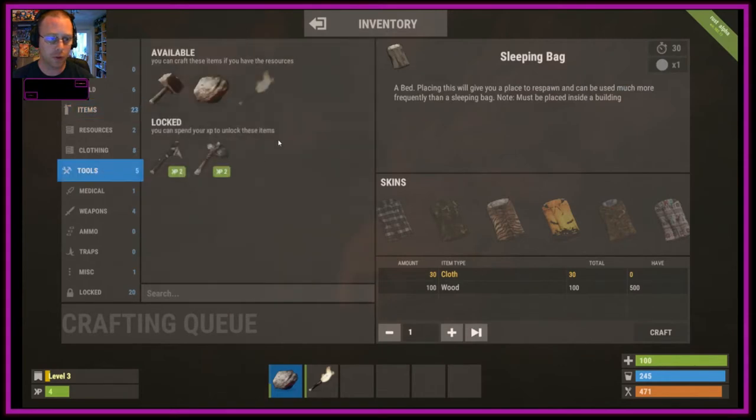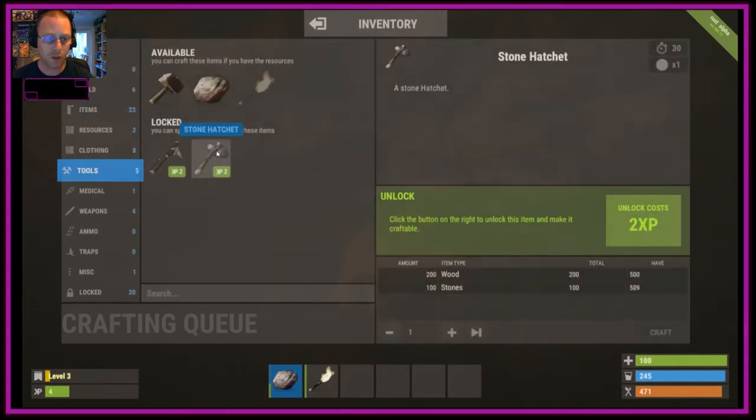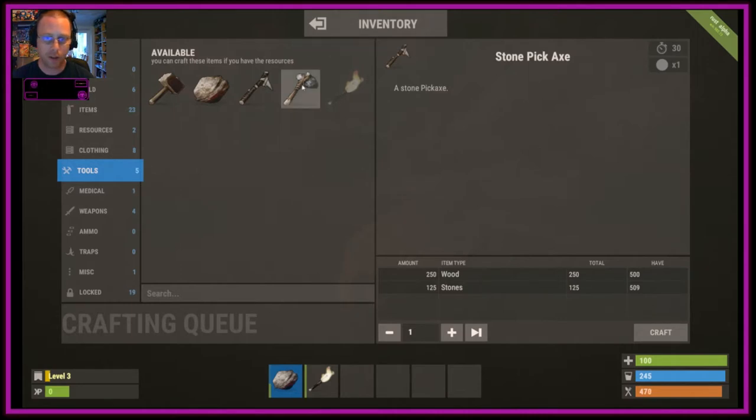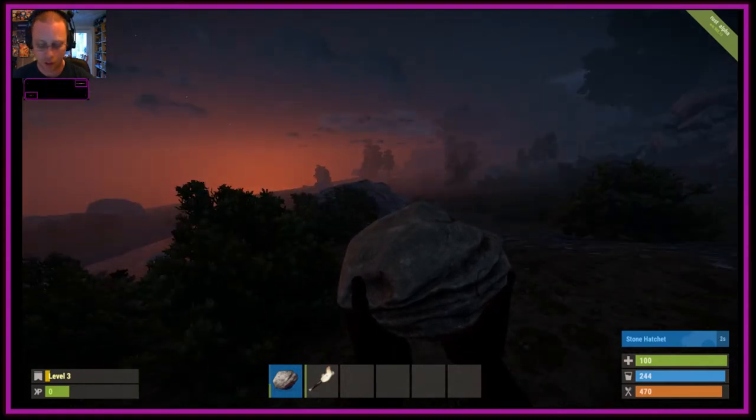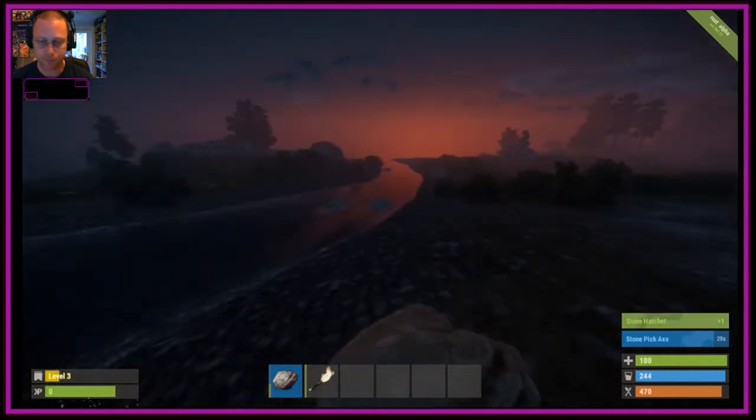When I hit level three it popped up on screen showing what items I've unlocked. Go into tools and we've got the choice of a stone pickaxe and stone hatchet. We have four experience so we can unlock both. In the crafting menu click the items to see the cost - the hatchet is 200 wood and 100 stone. Craft that and it adds to your crafting queue. You can cancel anytime you want. We also want the pickaxe. In the bottom right corner you can see the stone hatchet and how long it will take to produce.